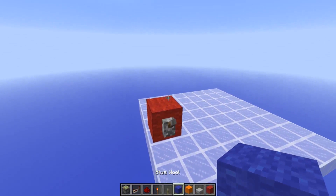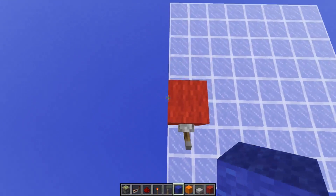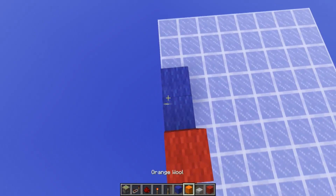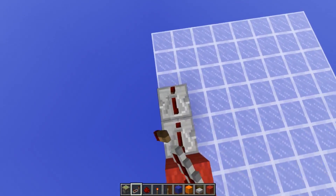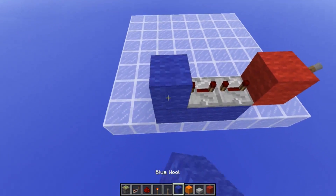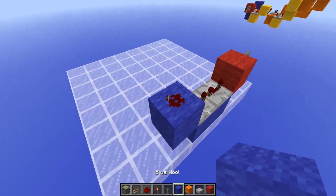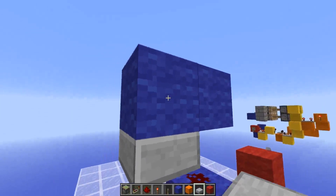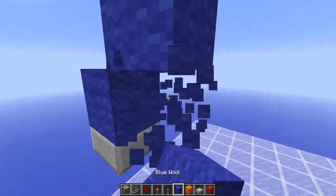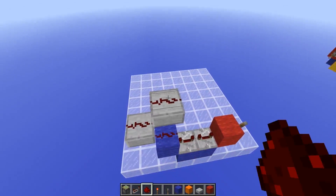Next we're going to work on the circuit that will be extending the pistons out. Place two blocks like so with two repeaters both on full delay. Block up like so with a piece of redstone dust on top. You may wish to place some temporary blocks so you can staircase up with some half slabs, and place some redstone dust on them as well.